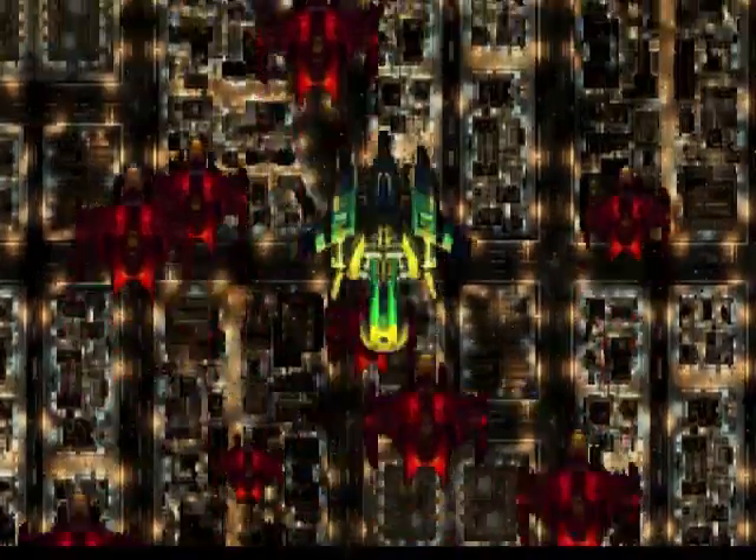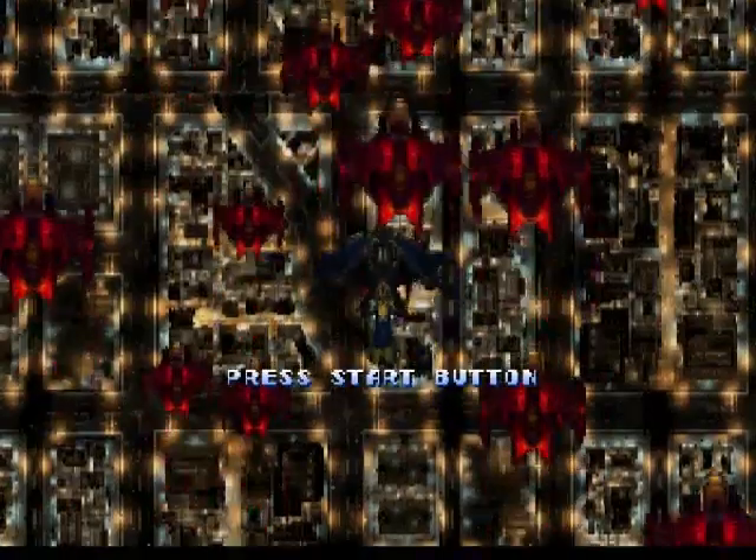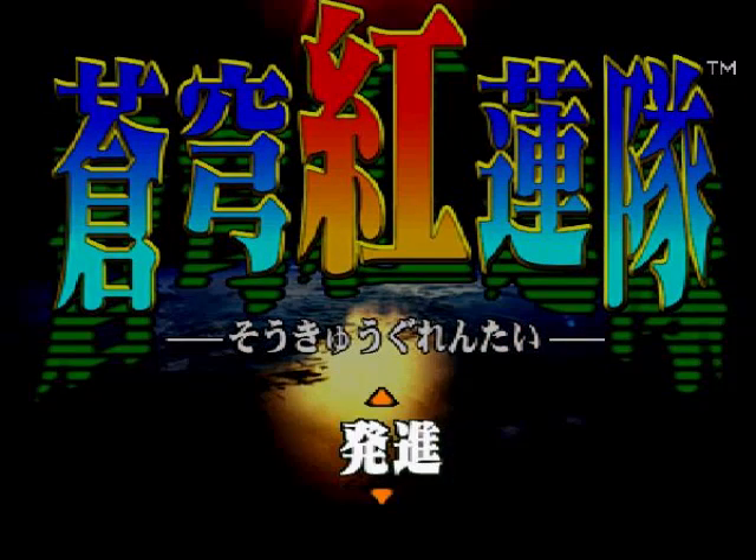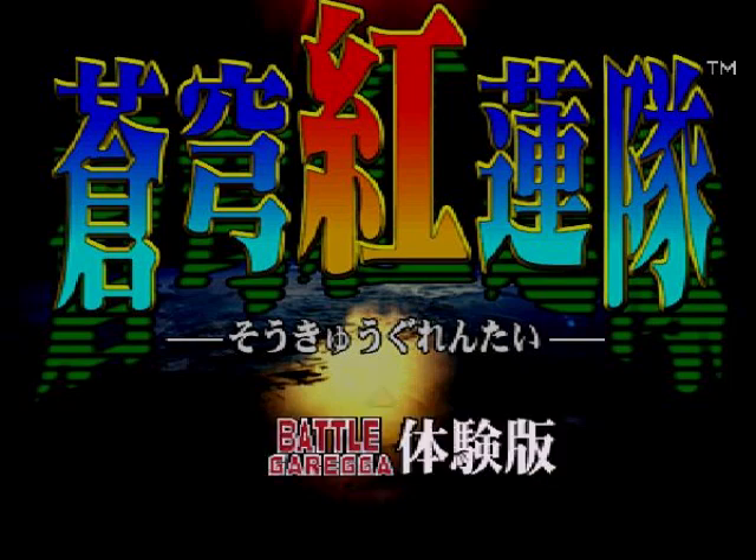Fortunately I've had a test run of this and I've got an inkling what things mean. We'll push the start button — that's in English of course. Pushing start again: I'm aware that's one player, that could be two player, that is options, and that is another game. So you get a bonus game on this disc image. We're going to go into options.